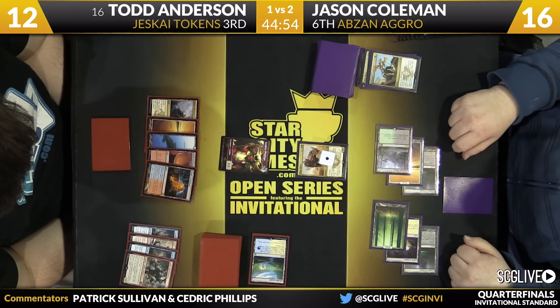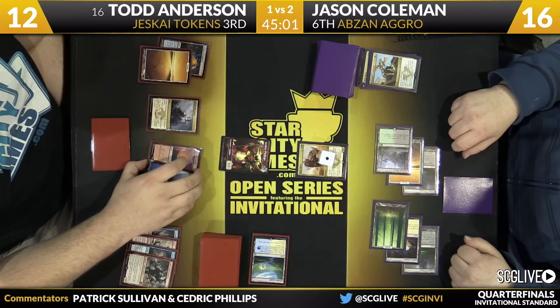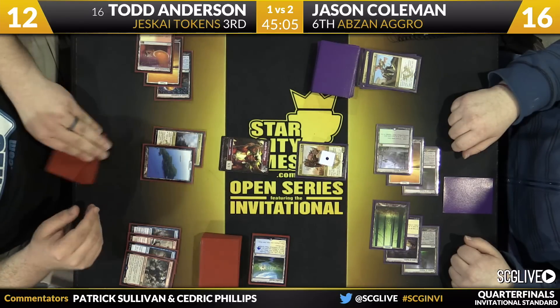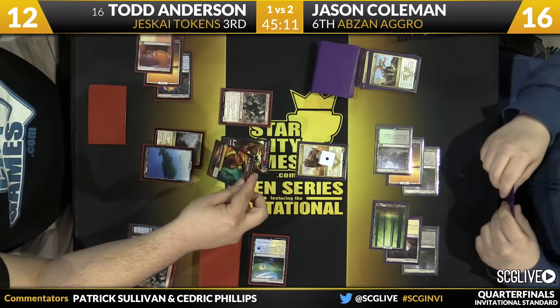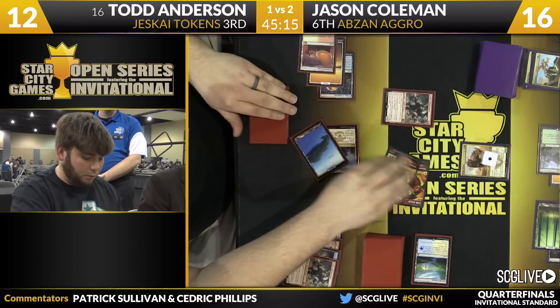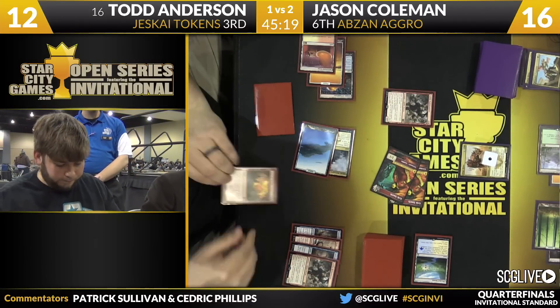Setting aside huge plays like Ugin, in terms of three, four, five mana plays it's Siege Rhino. Anderson will play Rabble Master. Goblin tokens — going to Stoke the Flames, go upstairs, doesn't want to lose those Goblin tokens here.